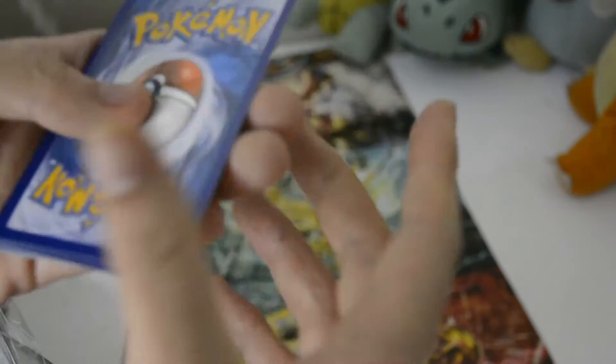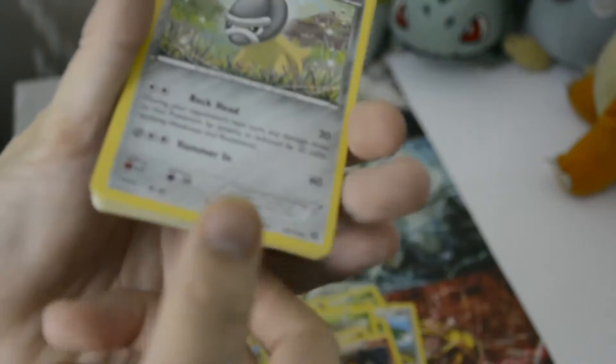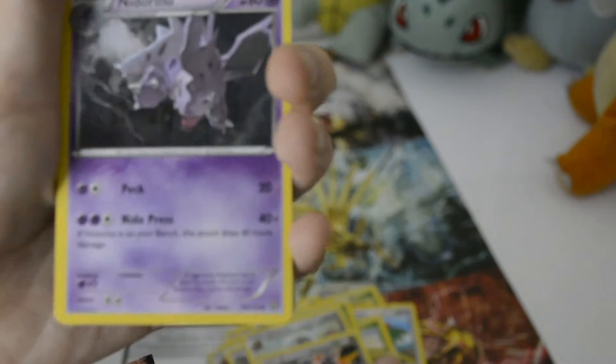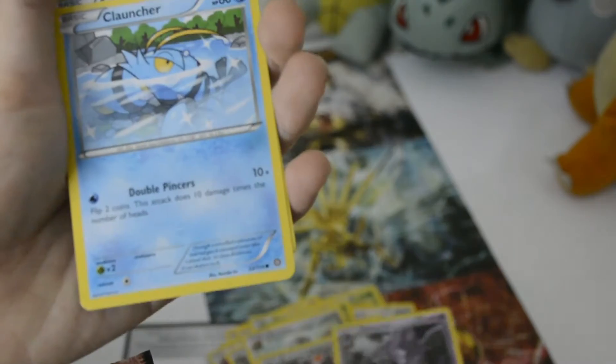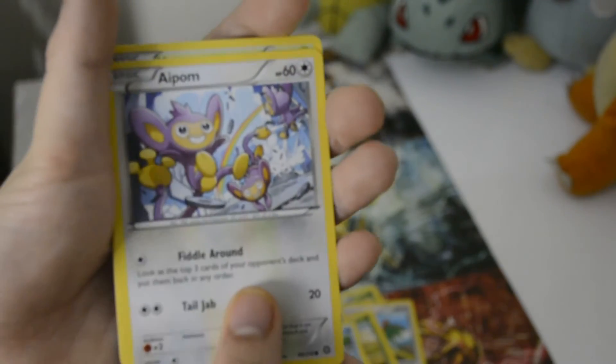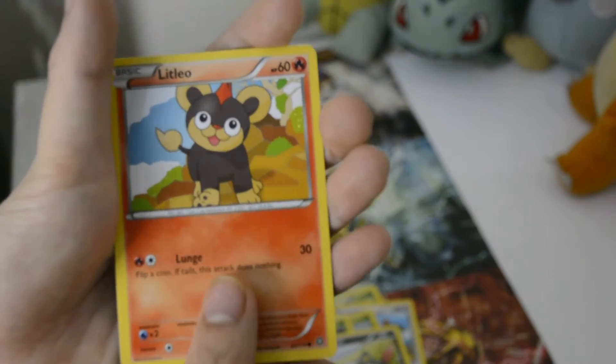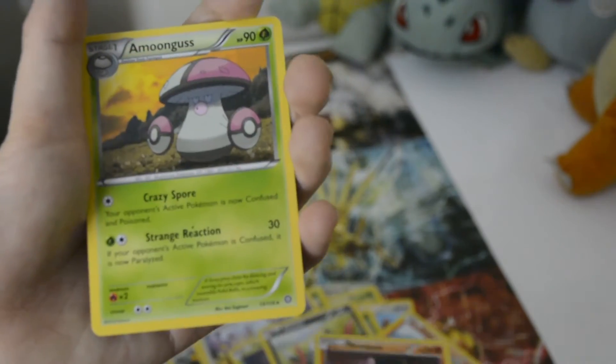Second booster. Three from the back: Sheldon, Azeleos, Midoran, Midorino, Klauncher, Apom, Yanmar, Sneasel, Lit Leo, another Nose Pass, and Namingos.